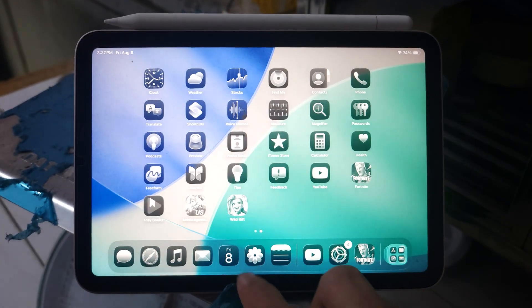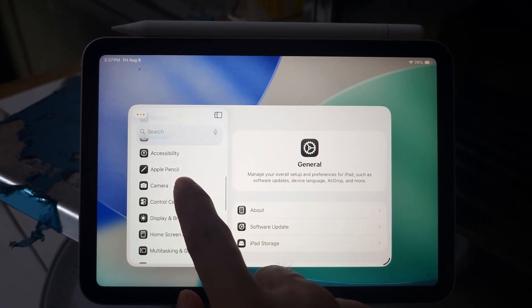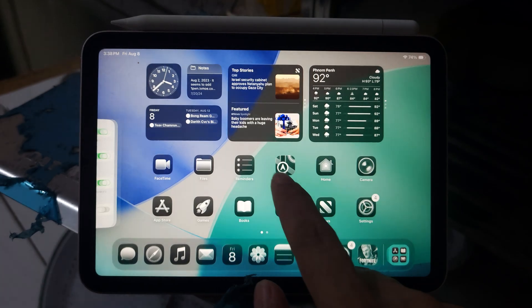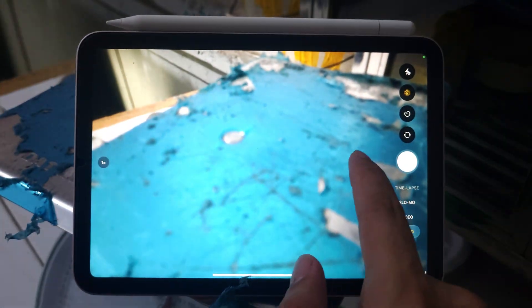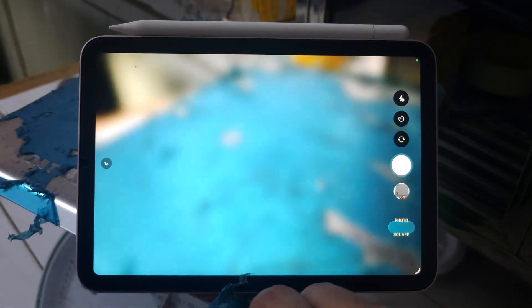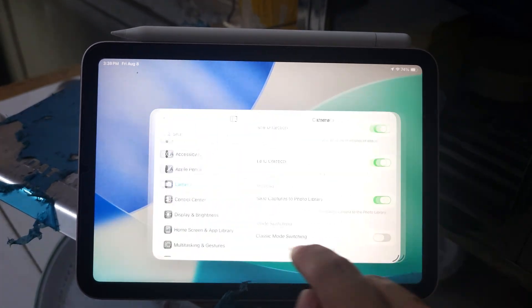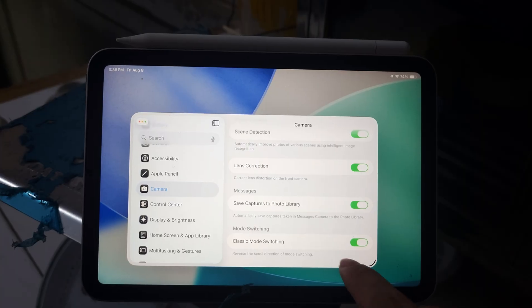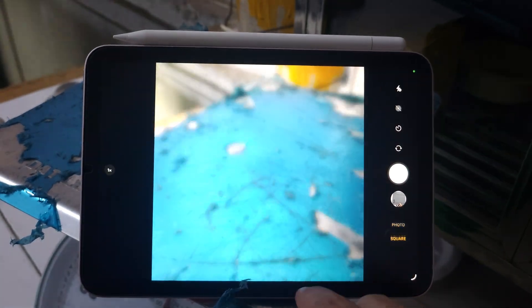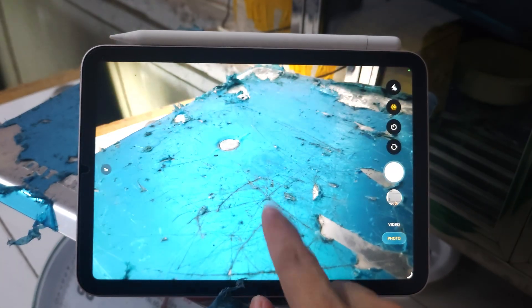The new camera feels a little bit snappy, I can feel that. The classic camera switch — when you go to camera and switch, when you swipe down it goes up. This is the classic way. So which one do you prefer?